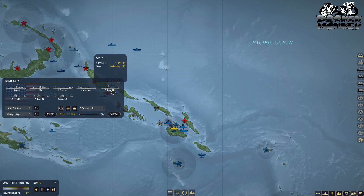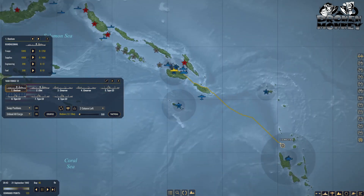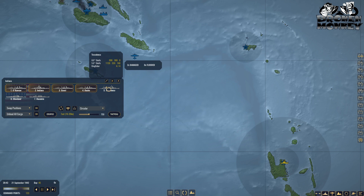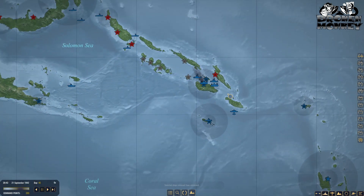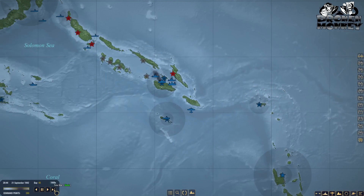We're going to dump everything — unload all cargo and head back to base. The Indiana is back. Everyone's got damage — we'll release the whole group for repair. So what do we have: Guadalcanal needs 300 more to reach level four. We're just short a little bit, but we're getting there — we've got supplies and troops coming.